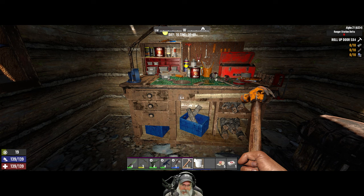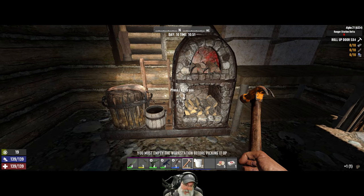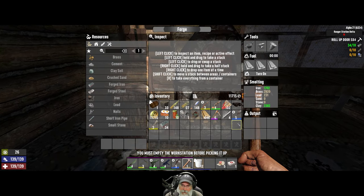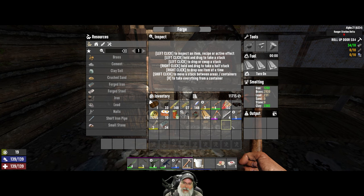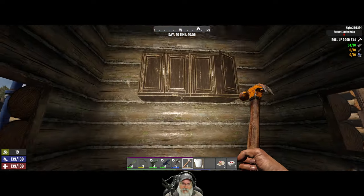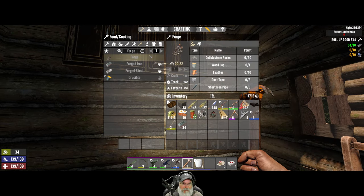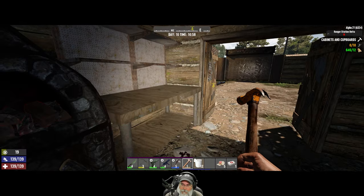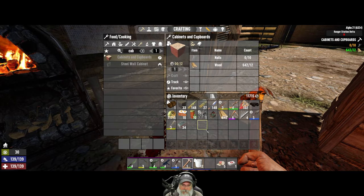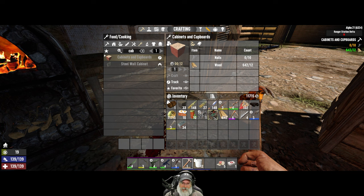We'll take the workbench with us but build forges at each station — they're not that expensive. We should probably also fix that cabinet there; I just need some nails. We can make one forge for each place, but can't afford to do that right now. Let's think of it as just a big toolbox we figure out a way to strap onto the back of the bicycle.